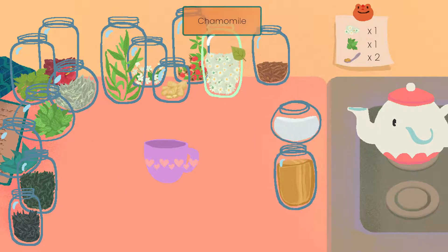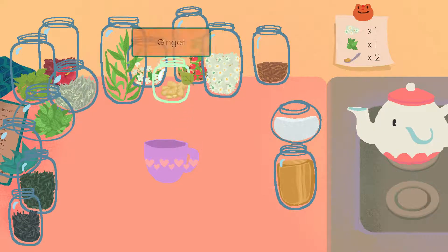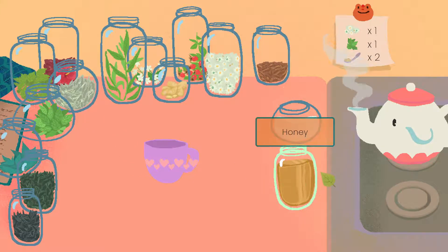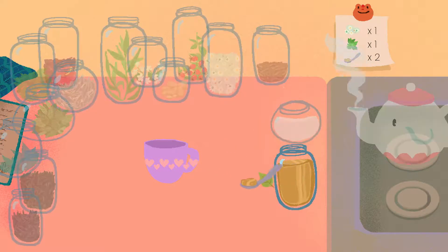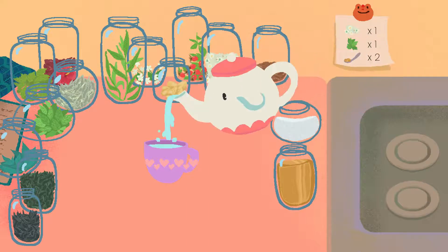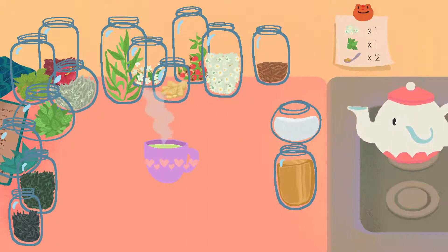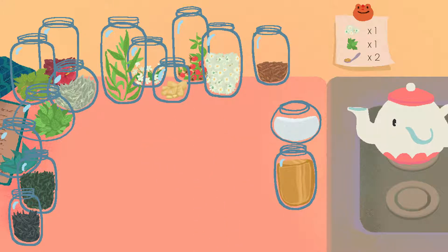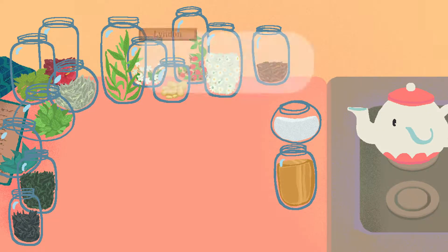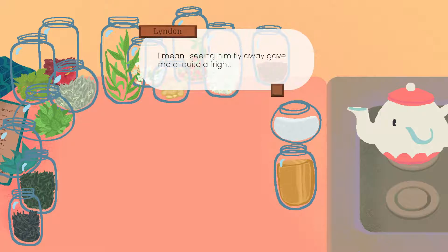Coming right up. One chamomile and one mint, and two spoonfuls of honey. Miss Olympia was fascinated. She said she hadn't seen such a fearless kid in a while. Seeing him fly away gave me quite a fright. Teacup, I saw you speaking to Mrs. Adora yesterday.